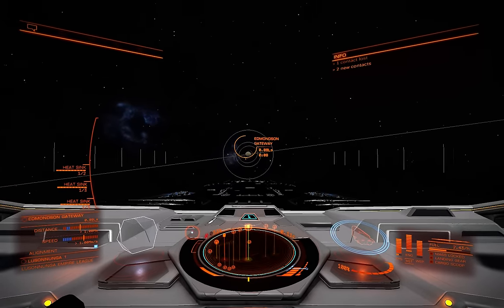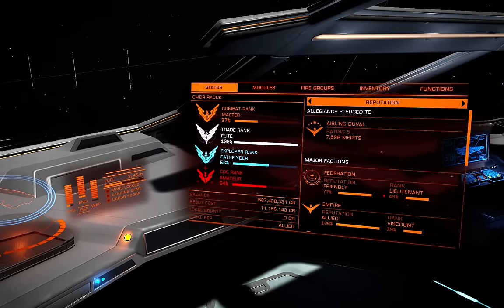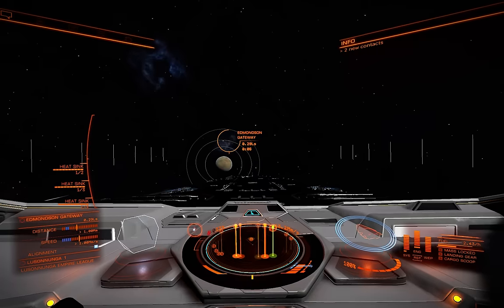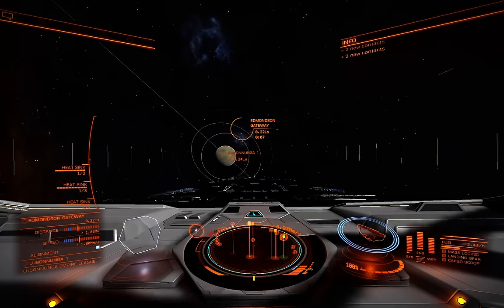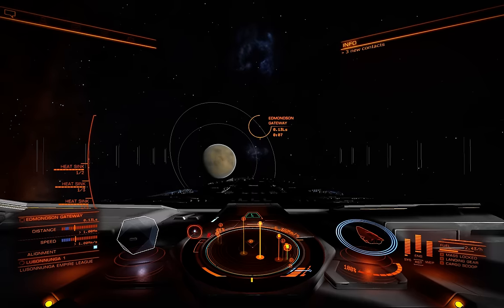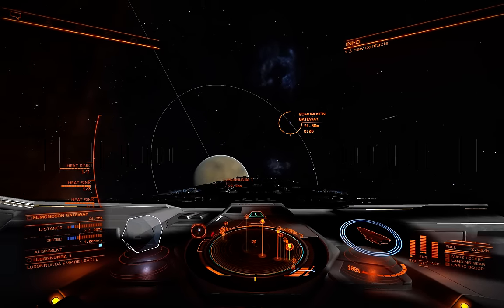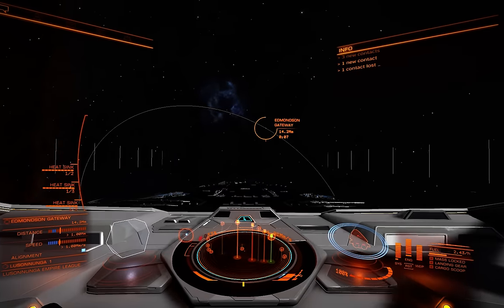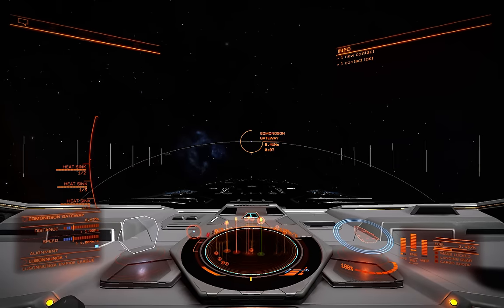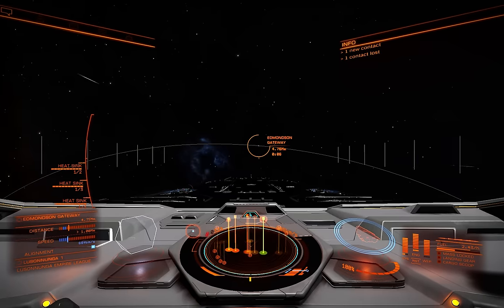I've got a little ways to go — as you can see here I'm a Viscount, so I've got to get through about three more ranks to reach Duke. It's going to take me a little bit of time, but it gives me something to do. And again, the nice thing about Aisling at rank 5 is you really can't complain about what amounts to 50 million free credits a week.